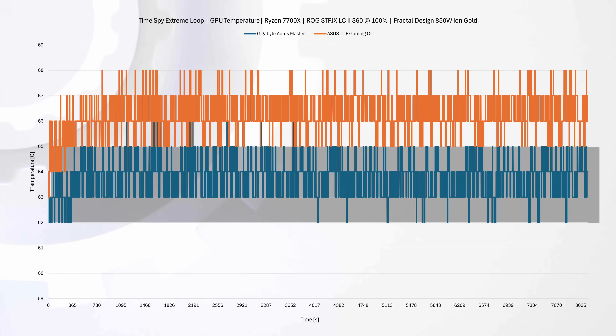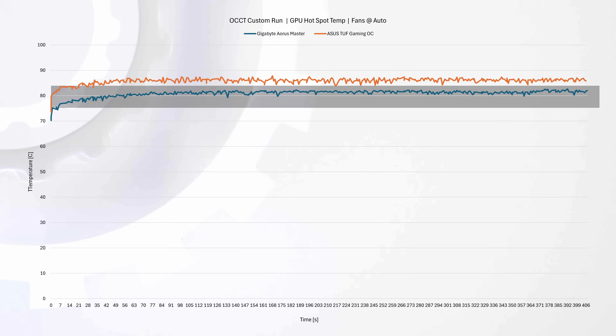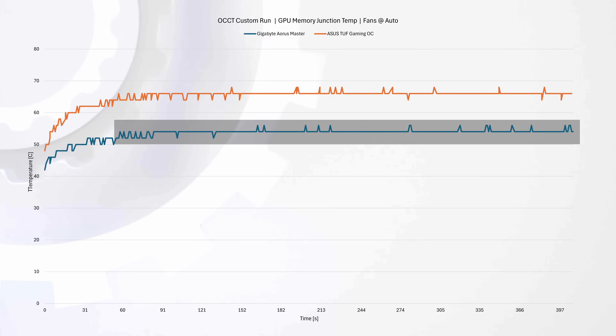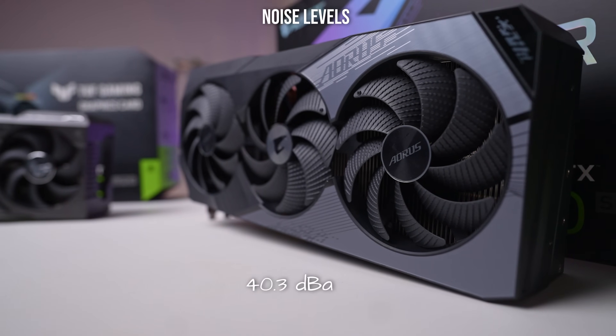Looking at GPU temperature, the Aorus Master delivers better results — on average about 2 degrees cooler than the ASUS TUF Gaming card, despite clocking higher. Digging deeper into thermal performance, the Gigabyte card runs cooler than the ASUS TUF Gaming OC by about 5 degrees on average at the GPU hotspot. For GPU memory junction temperature, Gigabyte extends this lead to a noteworthy 12 degrees, most likely due to its considerably larger and likely more expensive cooler. On noise, the ASUS card came out on top at 39.5 dBA versus 40.3 dBA from the Gigabyte — a minor difference compared to the temperature delta.